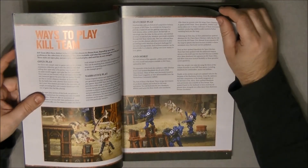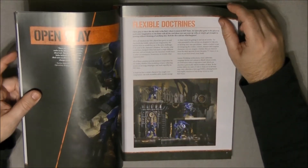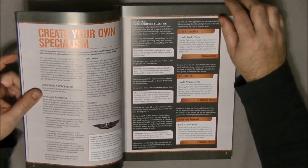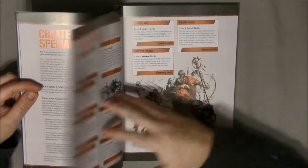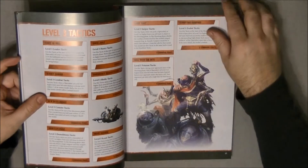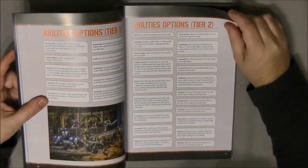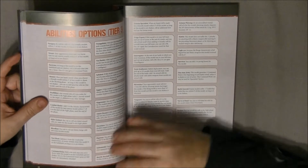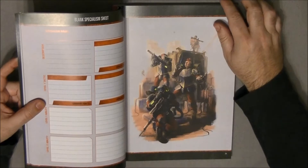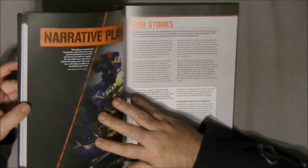First they talk about the different ways to play, and they cover open play and flexible doctrines. This includes how to create your own specialist, then Level 1, Level 2, and Level 3 tactics — all mainly for open play. Then there are options for how to build these: Tier 1, Tier 2, Tier 3. And here you can create your own doctrines, which is a way to personalize your warband even further.